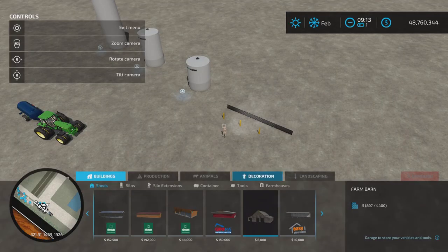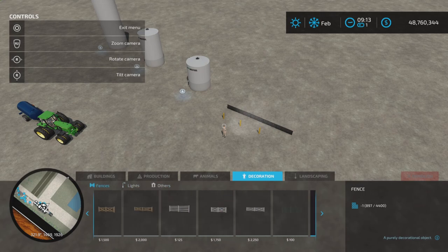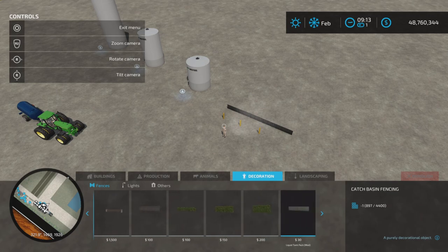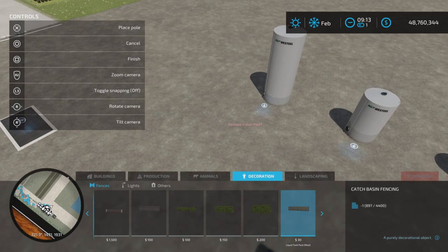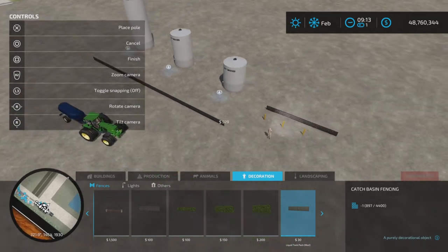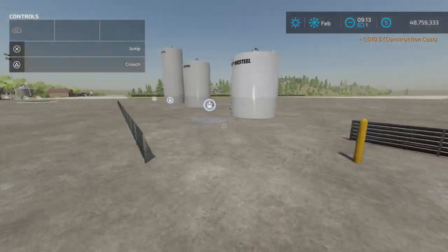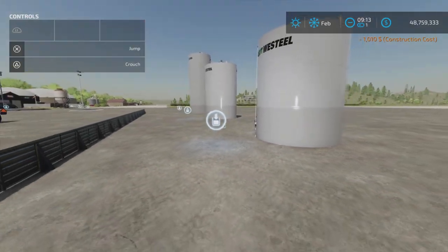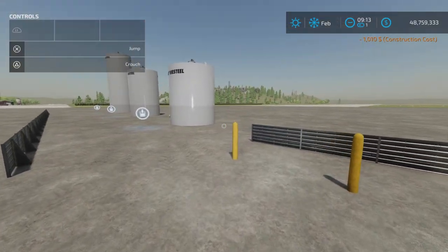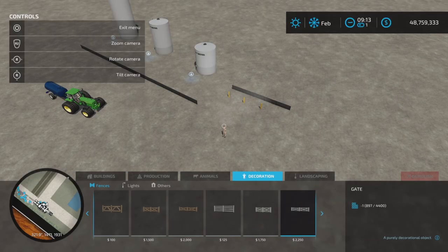These you'll find under Decoration and Fences for the first one — that's for the fence. We have catch basin fencing, so you can basically build a fence fairly cheap at $30 per length, like so.